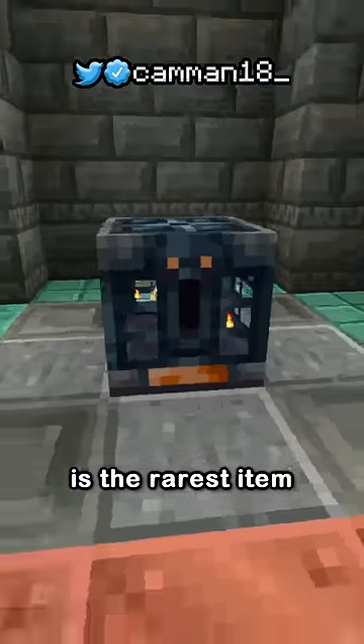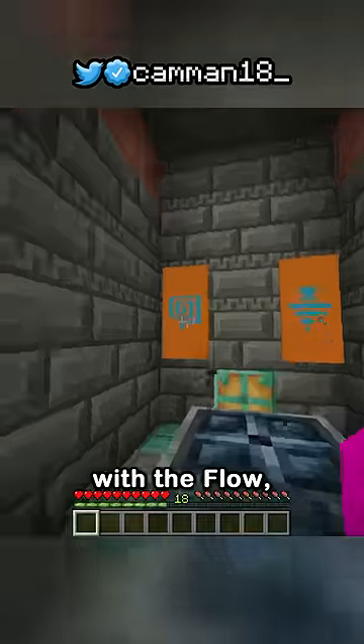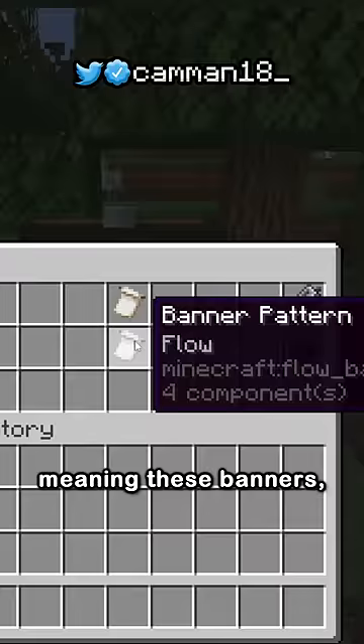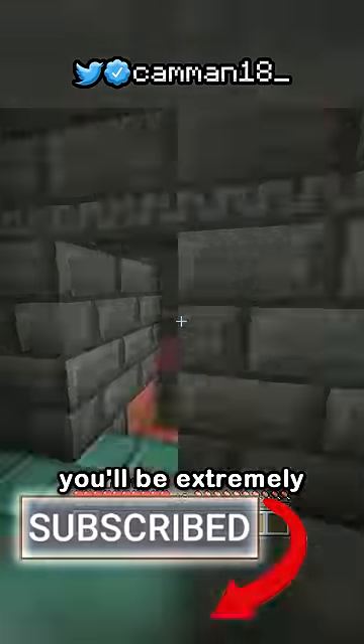The heavy core for the mace is the rarest item in the vault at 2.1%, but it's actually tied with the Flow and Guster banner pattern, meaning these banners are just as rare as the mace — so every time you get one you'll be extremely angry.